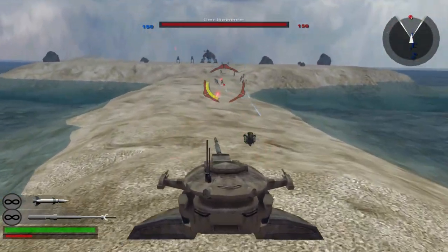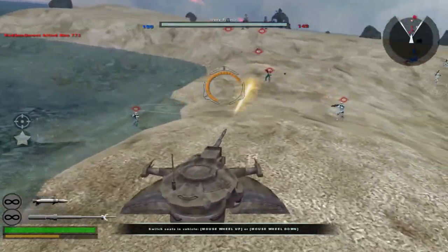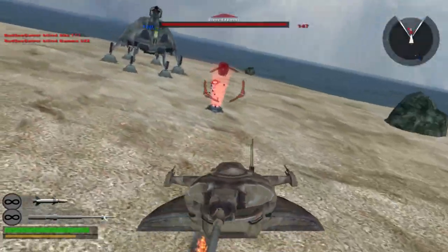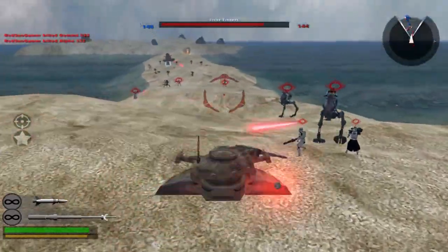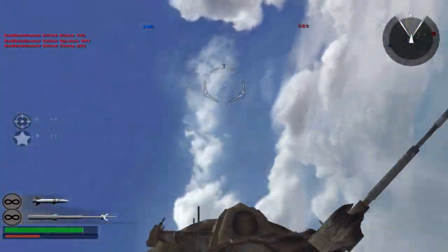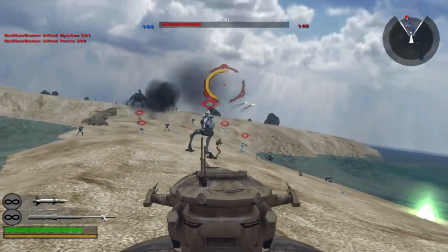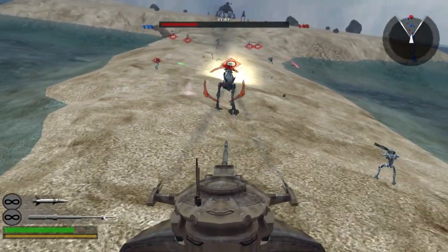I actually kind of like the way this map is laid out now. I was originally planning to just have the two islands without the sand bridge, because I thought it'd be unique to have vehicles and troopers move through the ocean. But obviously, with how deep the ocean is, the clones and droids were dying all the time, so I just wanted to fix that up.